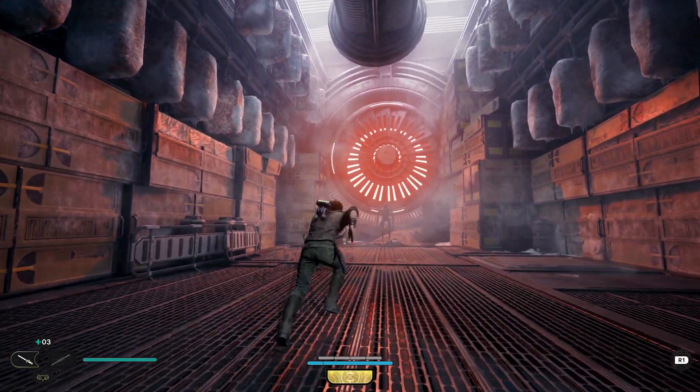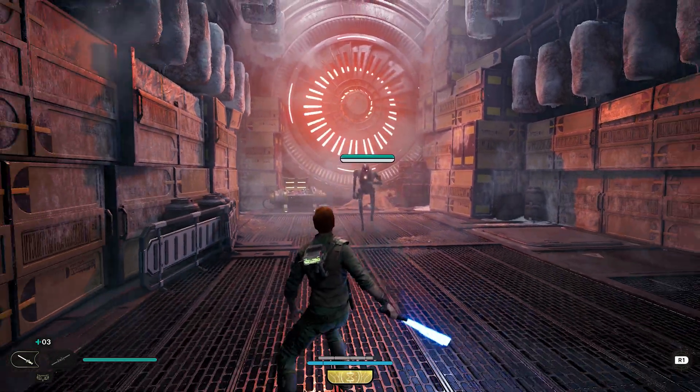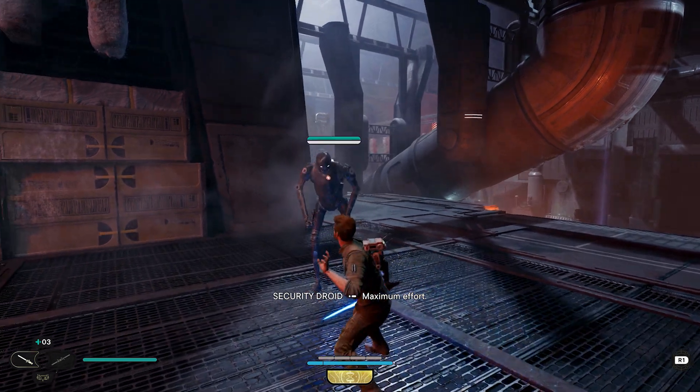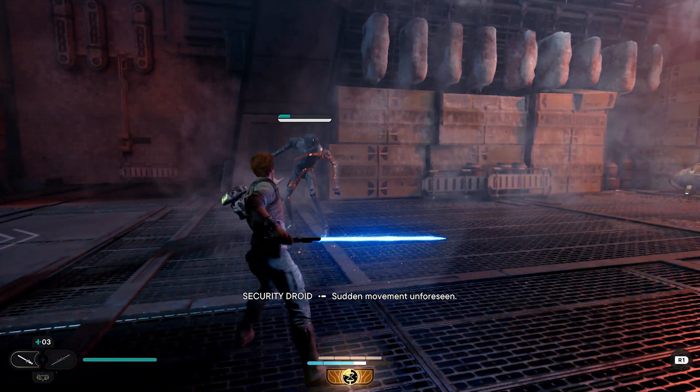And to the left, there's your first stim canister. So after taking him out, which is going to give you a pretty good, decent amount of XP, as you'll see right here.